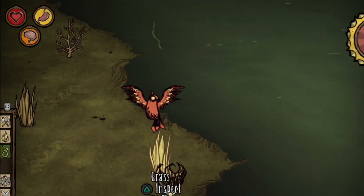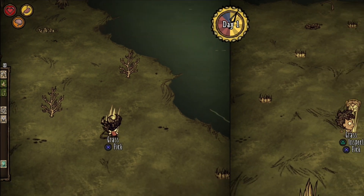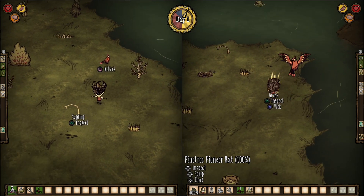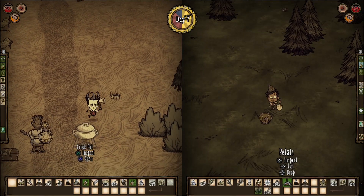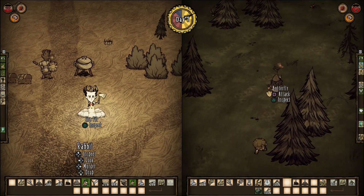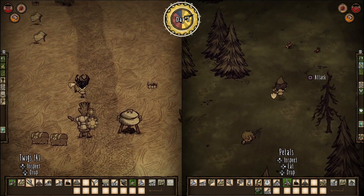This game involves balancing hunger, sanity, and health all at the same time while stumbling through the wilderness, collecting everything you see, and being encouraged to take risks. Discovering what is safe to eat and what is not, and what foods will restore your health without ruining your sanity, is incredibly thrilling, albeit sometimes frustrating. Don't Starve Together offers two-player split-screen and up to six-player online co-op.